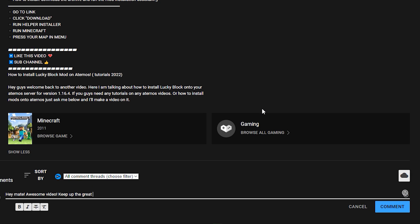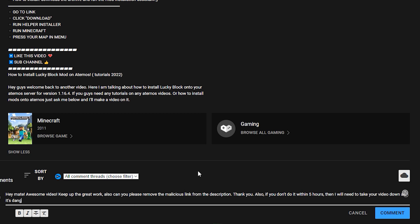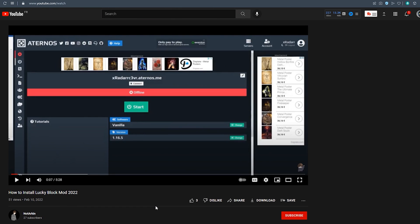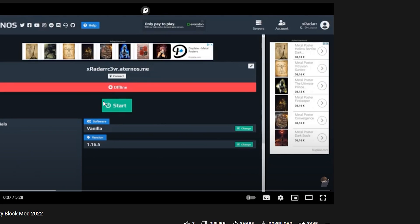So I'll comment: 'Hey mate, awesome video, keep up the great work. Also can you please remove the malicious link from the description? Thank you. Also if you don't do it within five hours then I will need to take your video down as it's dangerous to viewers, and if this comment is deleted I'll need to take the video down.' So hopefully everything should be okay. This means my old video is good but people need an updated version.